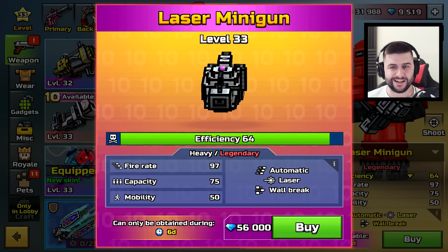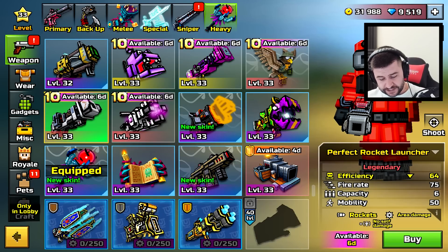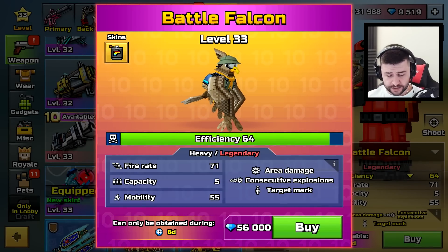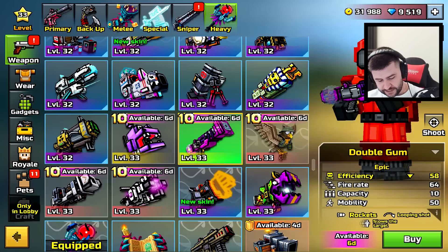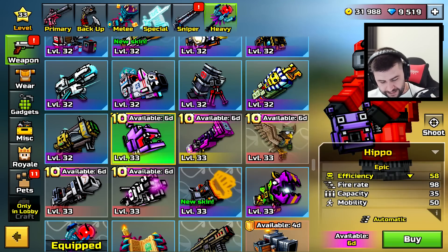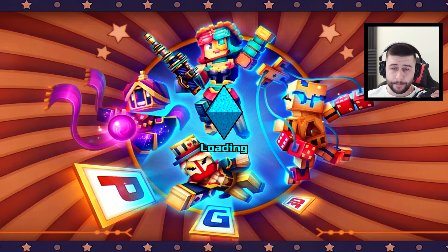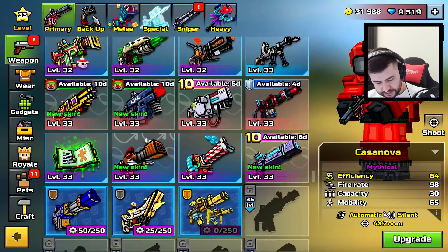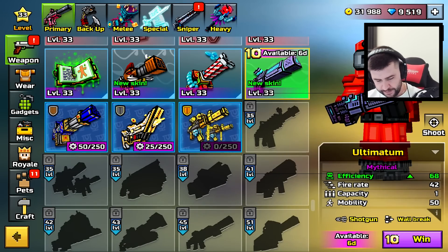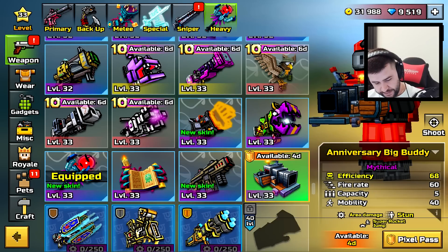The Laser Minigun — it's not exactly a great weapon anyway. The Perfect Rocket Launcher for 56,000. People were able to purchase the Battle Falcon. Loads of people did manage to purchase these weapons for a very limited time. All you had to do was go into a private game, because if we back out and go into my Armory, you'll notice that I can't purchase the Ultimatum or the Anniversary Big Buddy.